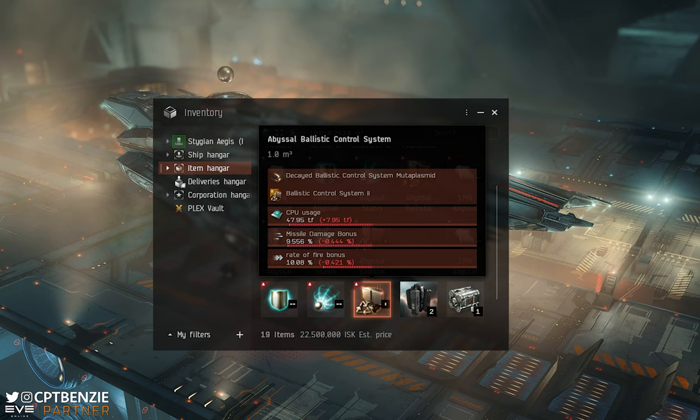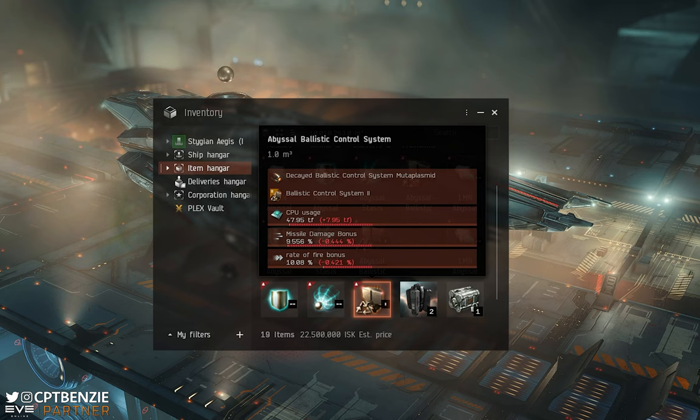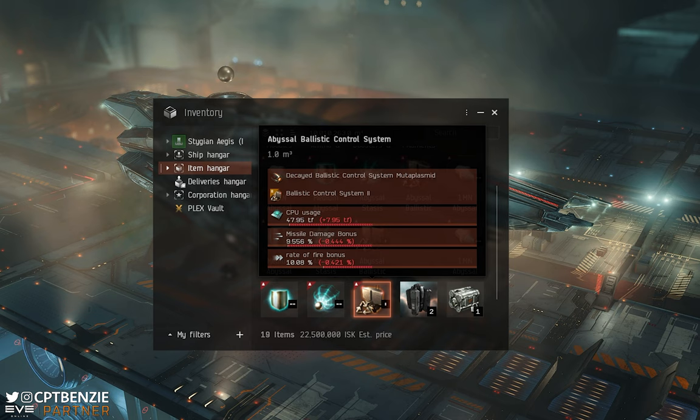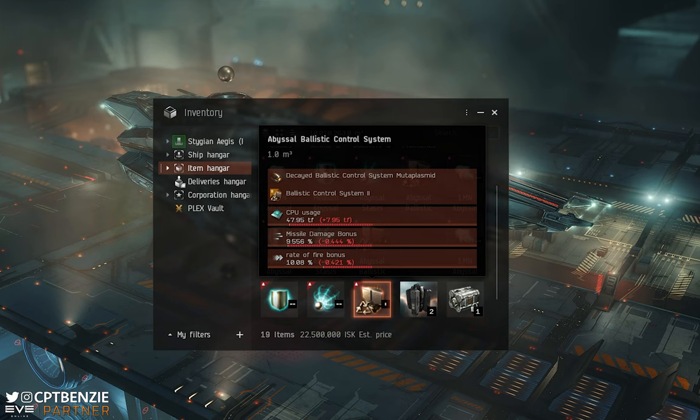That is everything you need to know about Mute Adaptive Plasmids. They are a really cool way of modifying your gear, though you do have to be aware that some of them aren't particularly worth it — like stasis webifiers. You may get a really good roll where the module is significantly better than before, a roll where it's better and you don't mind the downsides, or a situation where the module is just absolute trash. Bear that in mind. As long as you're aware of the risks and going in with that understanding of risk mitigation, what you get is up to you.